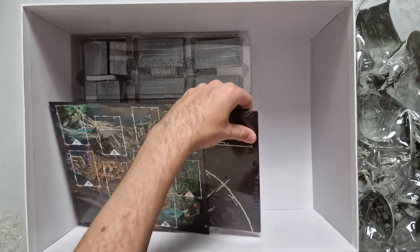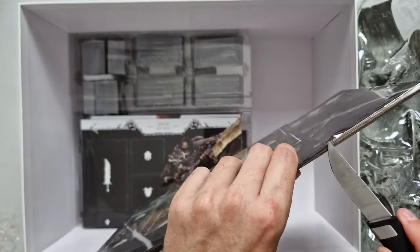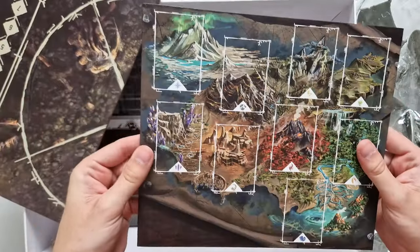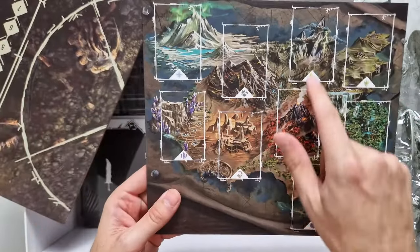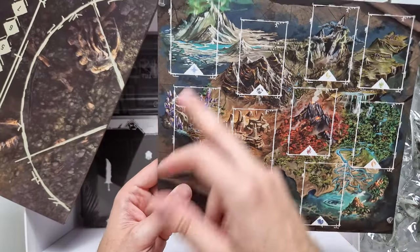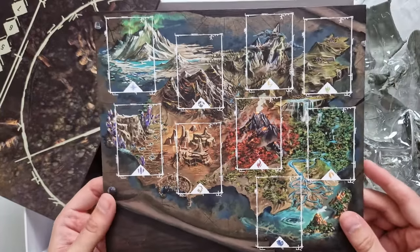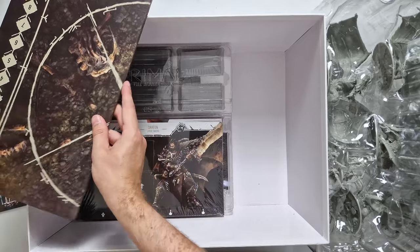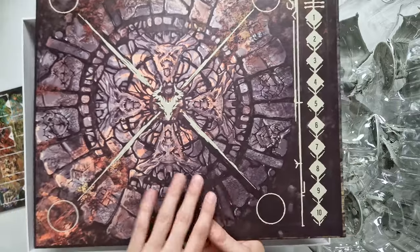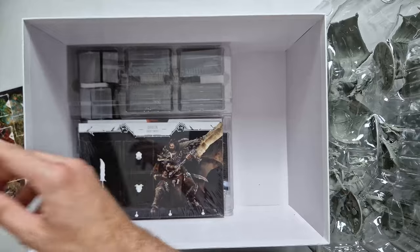Then we have what looks to be the playing board. So first off here, we have a small map with different locations — these are probably the different types of monsters that live there: poison, feather, fire, earth, ice. I would think this is to track your campaign. And then we have the battle board — a two-sided battle board with four different locations and the turn tracker. The other side has this jungle-like setting.